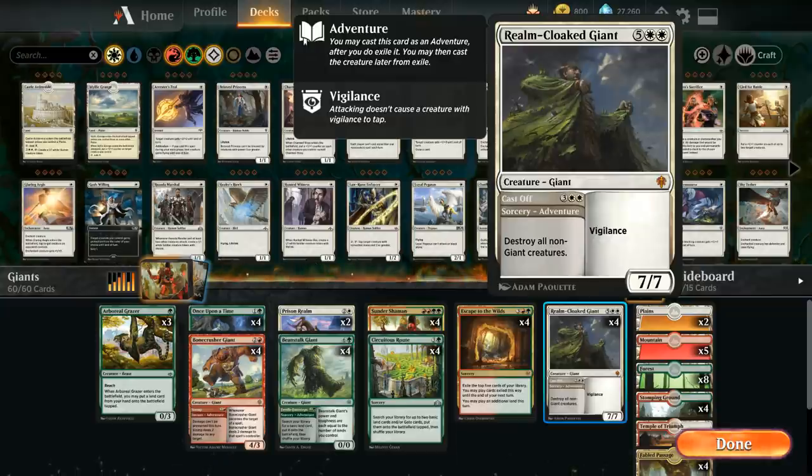We want the additional pressure that Sunder Shaman can provide so that by the time we set up our one-sided sweeper, we still have a couple of creatures that can attack right away and maybe finish off a Planeswalker, since our deck can struggle against Planeswalkers specifically. And then of course we've got our playset of Realmcloak Giant.